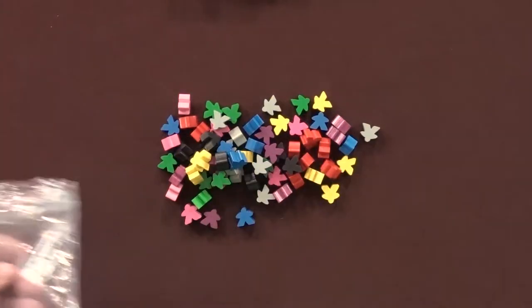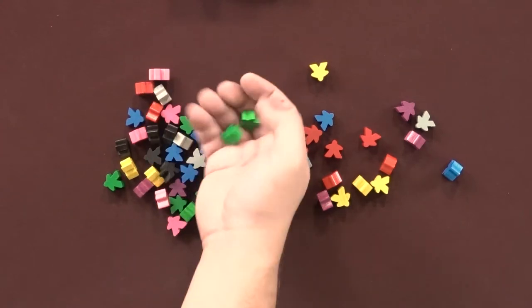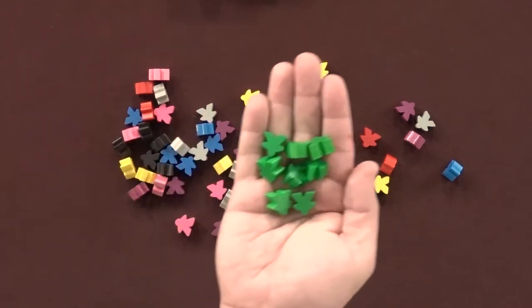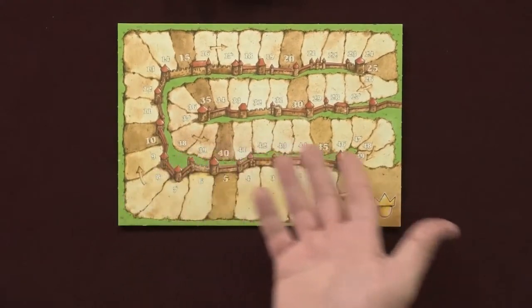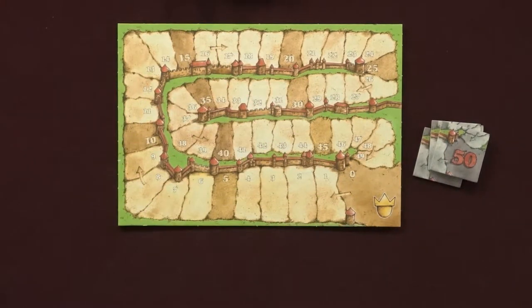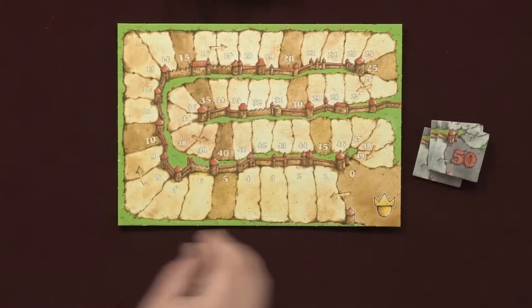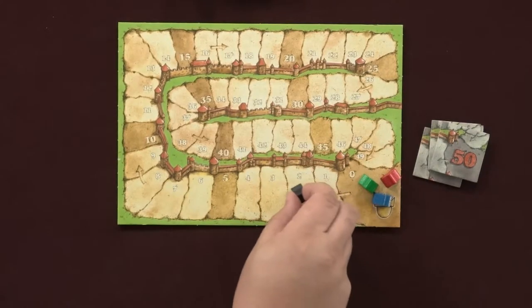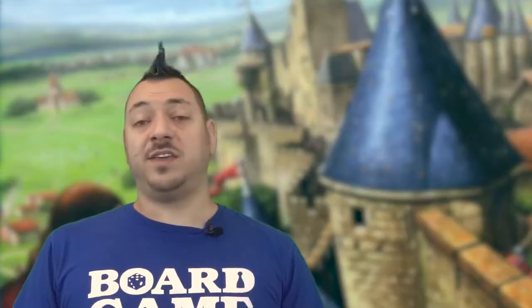Take out the colored wooden meeple pieces and let players choose a color. All players should have 8 meeples in their color in front of them. Any unused colors can return to the game box. Set the scoring board to the side of the table, along with the 8 point tiles with 50 and 100 sides. Each player should place one of their meeples at 0 on the scoring board. This meeple will be their scoring token used throughout the game to keep track of your points. As points are earned, just move your meeple forward the number of scored points. The youngest player will be the first player to go, with turns going clockwise.